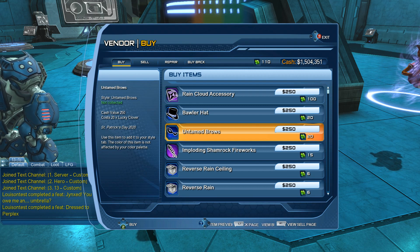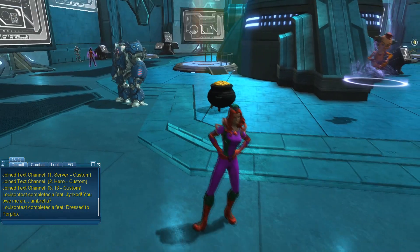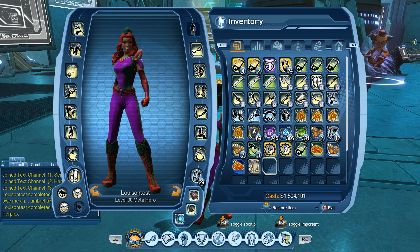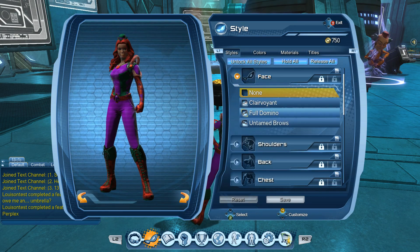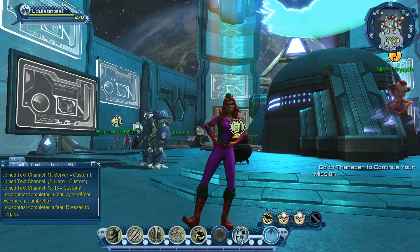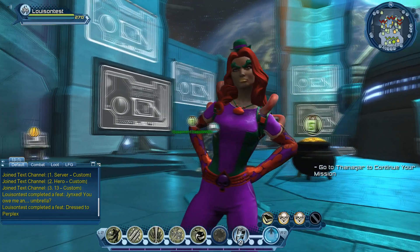Each of those styles will cost you 20 clovers each. We're going to buy the Untamed Bros — these are the green eyebrows. Going into inventory in the face area, finding Untamed Bros — there are the green eyebrows style.